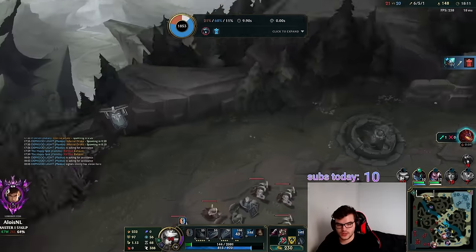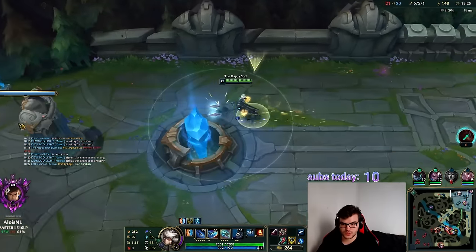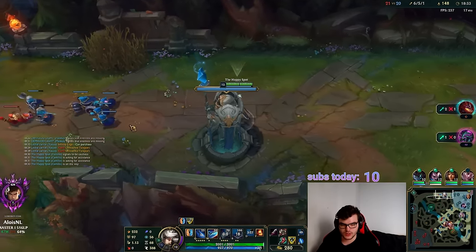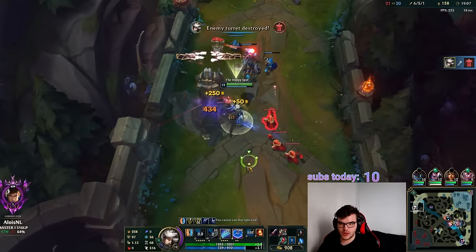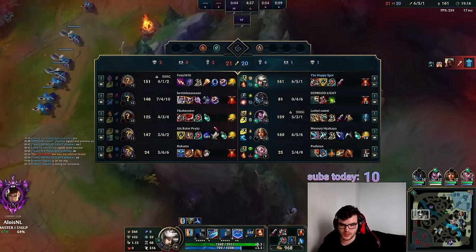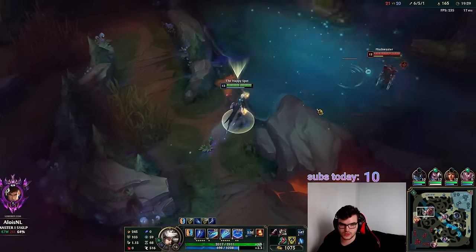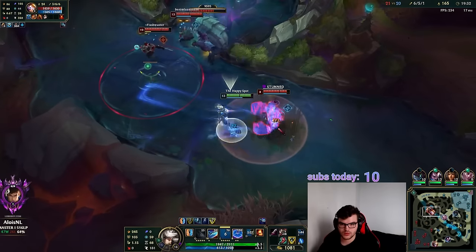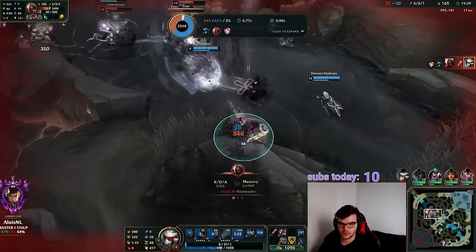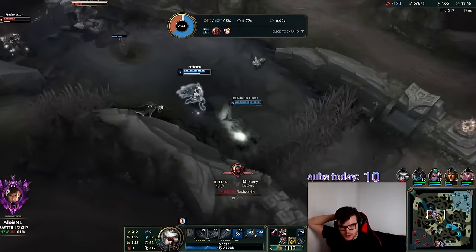I don't expect my Maokai to understand macro — he literally didn't recall to jungle until minute 10. So we lose the dragon and herald. I'm still pretty far ahead in gold because I got the five tier-1 plates in top and have six kills. But I also have six deaths, and this is gameplay I really dislike.